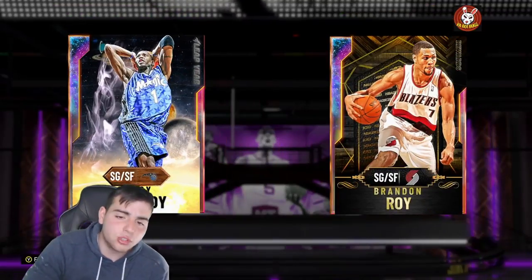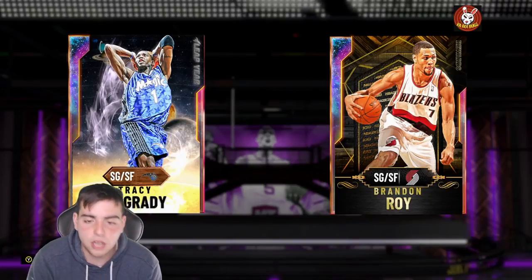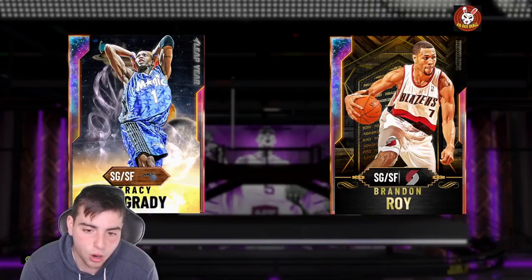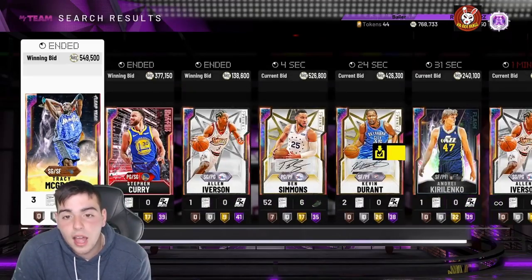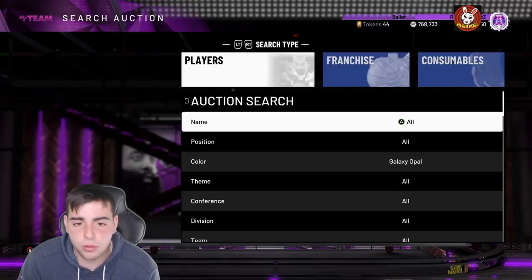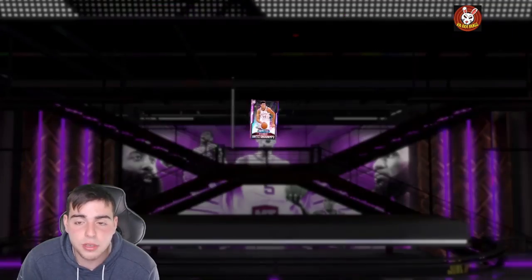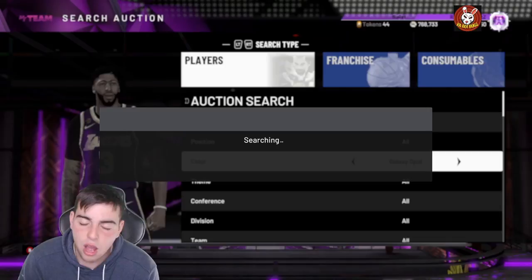Right now the best shooting guard in the game is Tracy McGrady. If they drop another shooting guard galaxy opal — like a Kobe, though they'll probably never drop Kobe because his contract is up — every time a new card drops it affects the old card's price. Ben Simmons first dropped at a mil, now he's 500k — cut in half in just two or three days. Giannis was at 1.1 million MT at one point. The more they release opals, the more the market crashes, and pink diamonds are losing their value too.